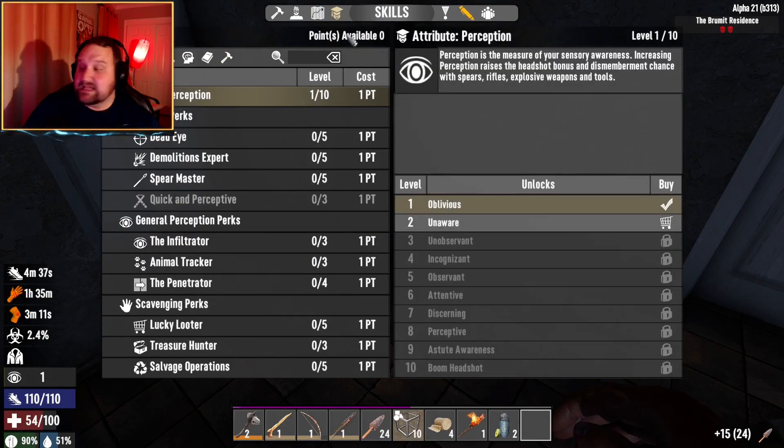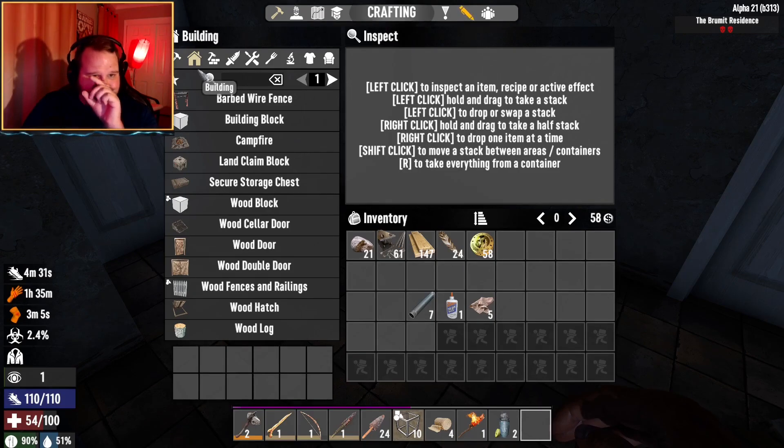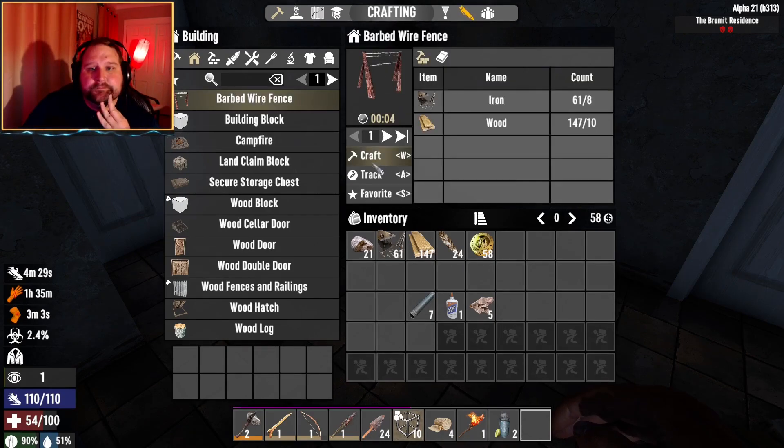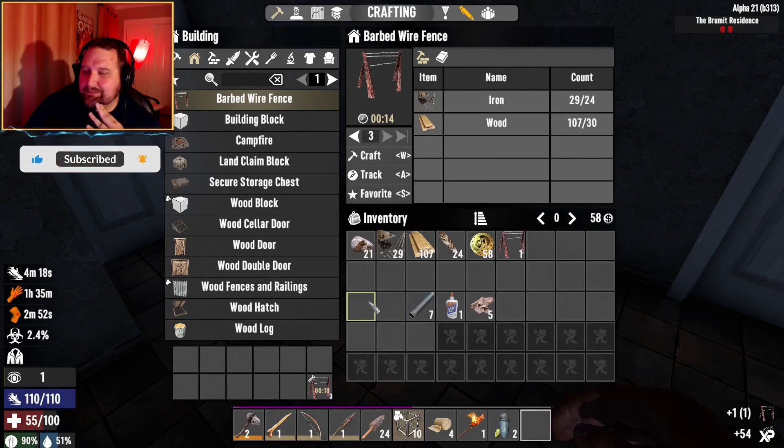I have no skill points available. Maybe I should make a couple of these. This doesn't look like a military compound — can I stay here for the night please? Let's make a couple of those in case I start getting overrun by enemies.